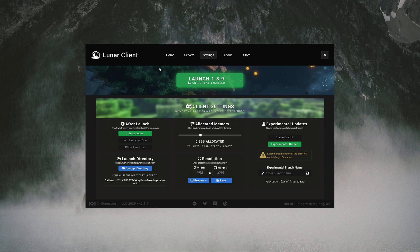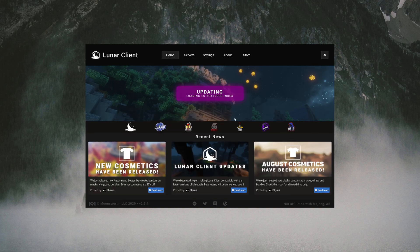And then click Save, and just launch it. It should launch, and this will give you experimental features which they're testing out, such as right-click and stuff like that.